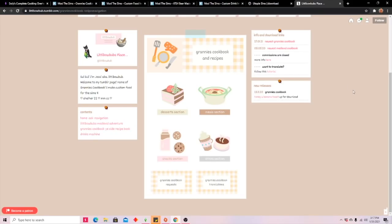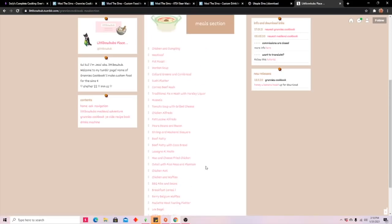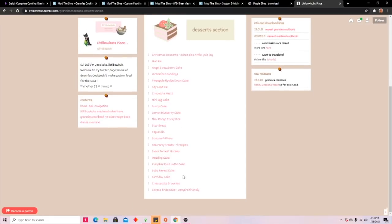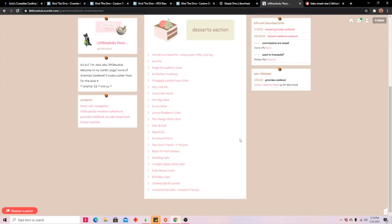Another creator I mentioned was Little Bo Bub — she makes custom food and I get a lot of my custom food from her. She has milkshakes, cookies, desserts, cakes, and different meals. She has it sectioned off including the Granny's Cookbook meals section where you can download meatloaf, pot roast, chicken dumplings, chicken alfredo, barbecue ribs and beans, breakfast cereal, and buffalo chicken pizza. For desserts there are cakes, cookies, chocolates, birthday cakes, and a baby gender reveal cake that's free to the public on her Patreon.